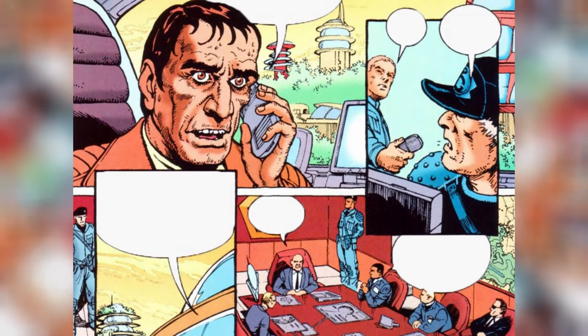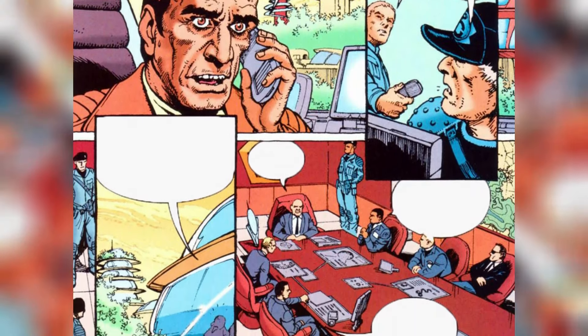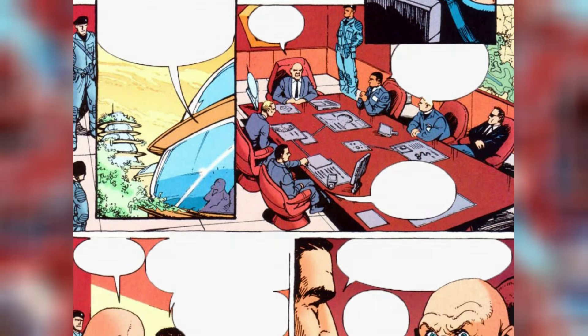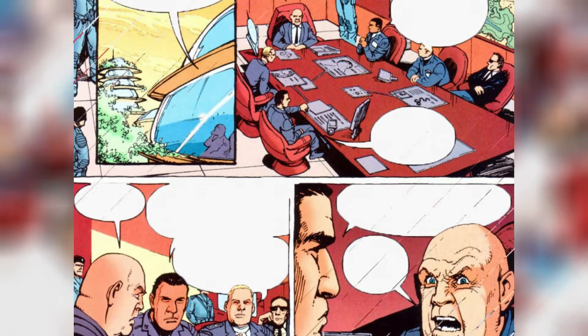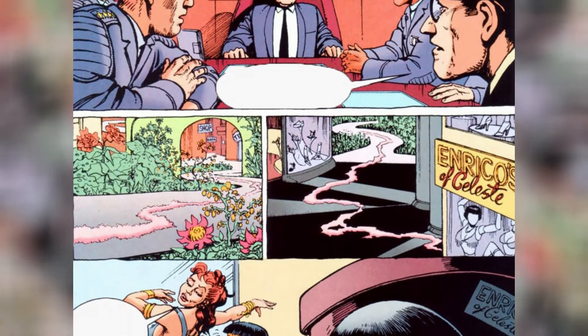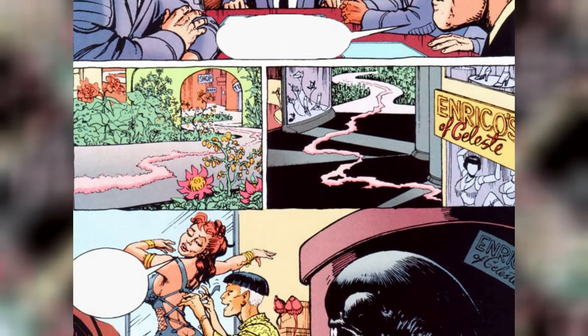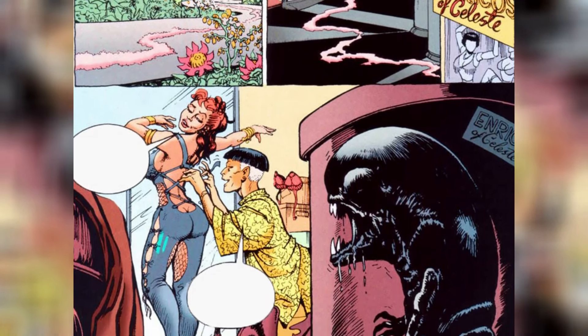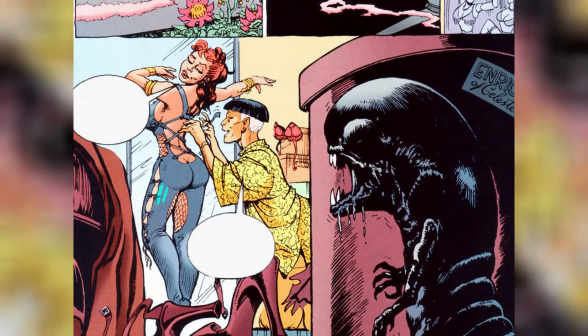The second issue ends with readers learning that the Goreburster carries a contagion that spreads through a pink fluid it leaves behind, which turns into powder after drying up and becomes airborne. Even trace elements of the substance secreted by the Goreburster are absolutely lethal to humans. A winding trail is left behind the gory Goreburster, and the creature is seen ready to make a nasty meal out of its next victims.